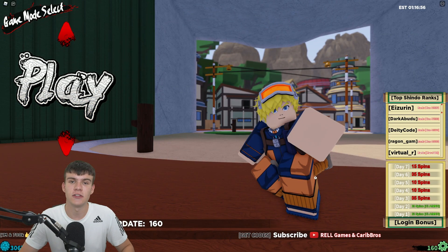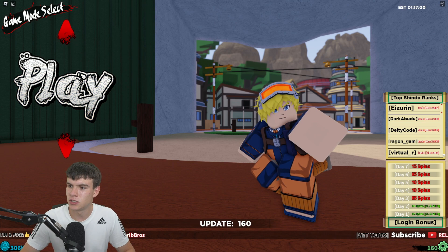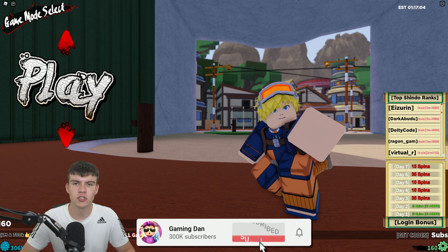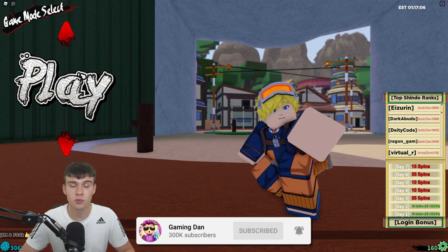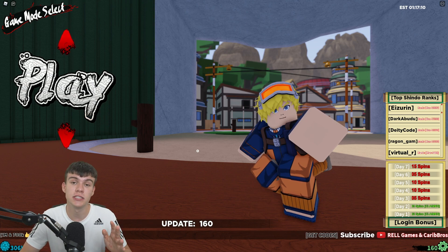So what's new inside this update? We have a new Snake Man, a new rep system, Taijutsu Remaster, and more. That's what's new inside of Update 160 — pretty cool. As well as that, they've released a bunch of new working codes which are actually kind of crazy — they give you a lot of stuff.